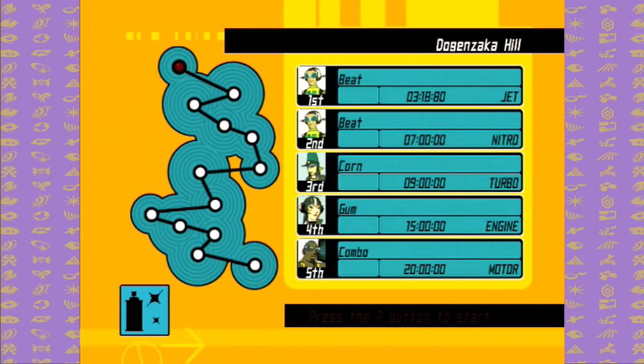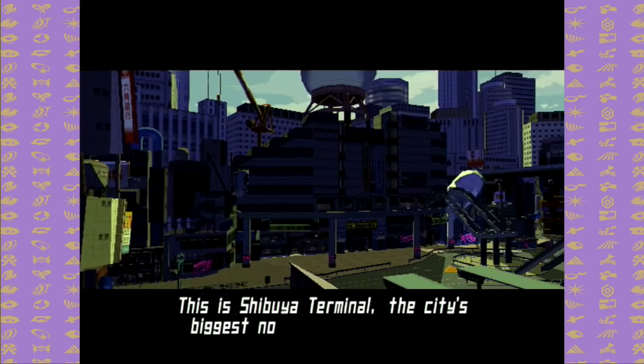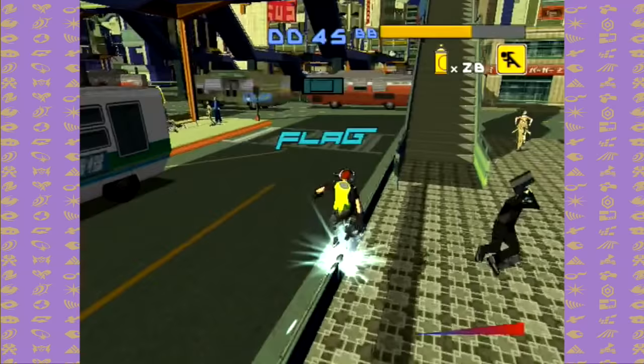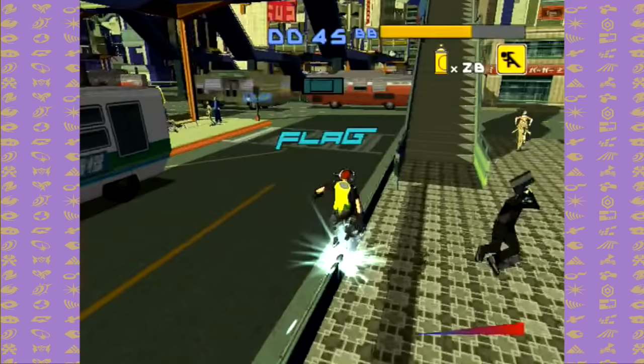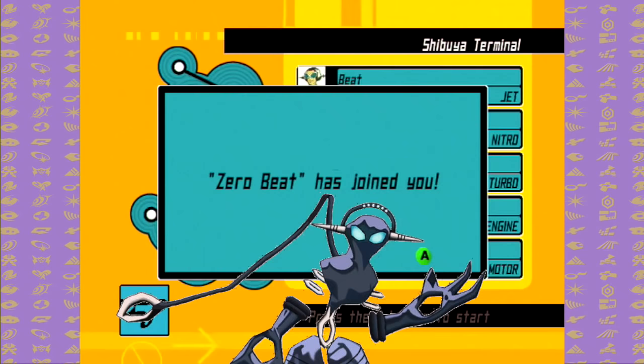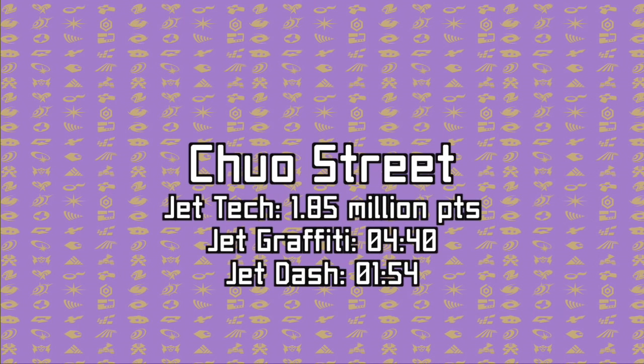Each level has a Jet Graffiti and Jet Tech objective to complete, but depending on the level's layout — having an open layout versus a linear path — you'll need to clear either Jet Flag or Jet Dash, respectively. For Shibuya Terminal, Jet Flag is relatively easy if you use the rails around the level. Clearing the test run for Shibuya Terminal will unlock Zero Beat.